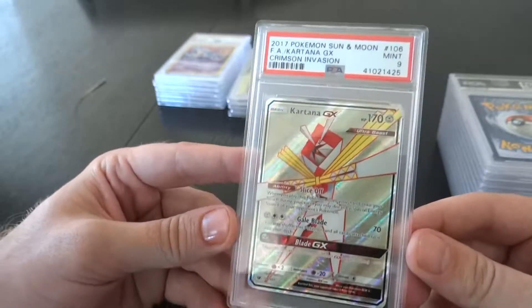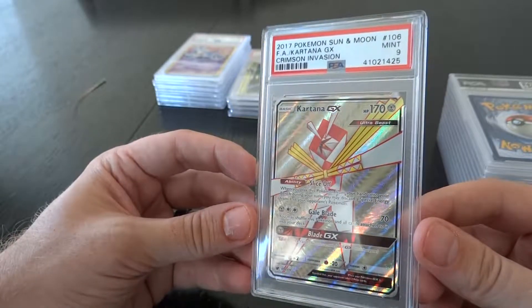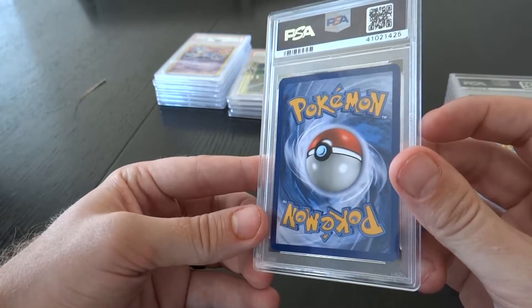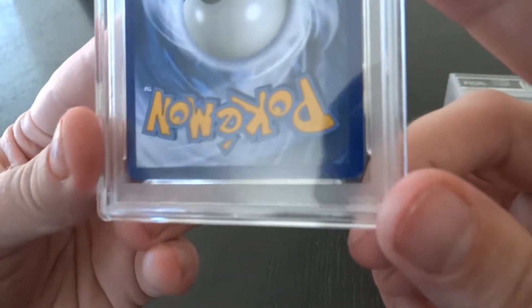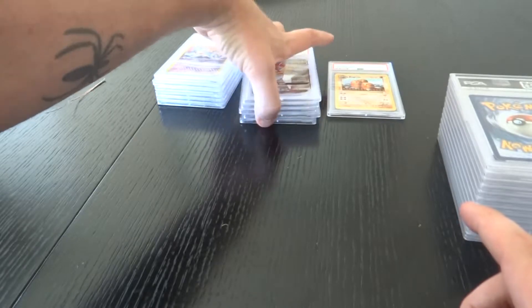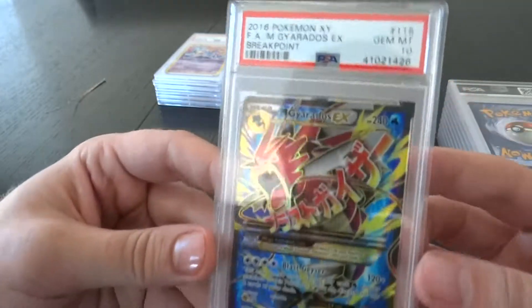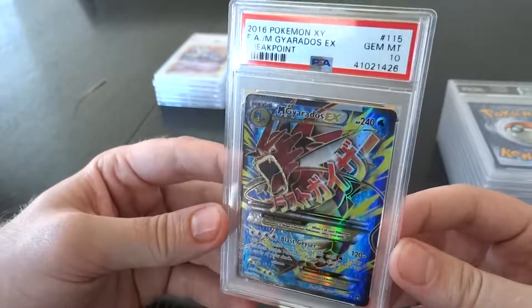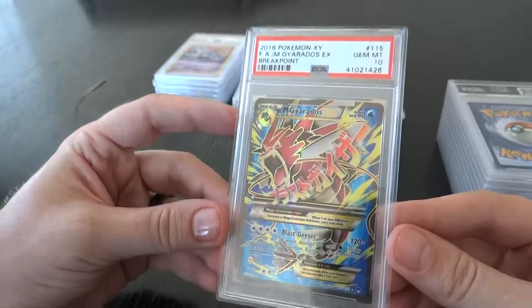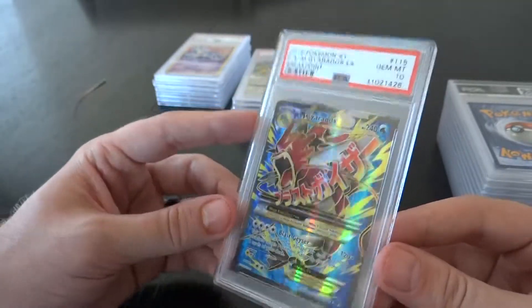I pulled this myself too — Crimson Invasion, full art. Nine. I wonder why I didn't get a 10 — maybe the centering or the corner. But it does look pretty, I'll take that. It's random cards that I pulled out that were in good condition so let's get them graded. Heck yeah — three Gyarados PSA 10s! This was Breakpoint 2016, full art, 115 out of 122. Another 10 Gyarados. Gyarados is my favorite Pokemon, so now I have quite a few PSAs of him.